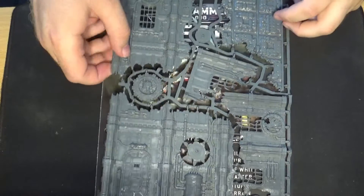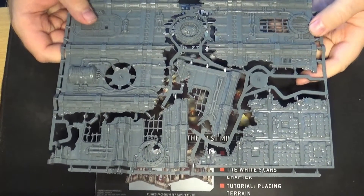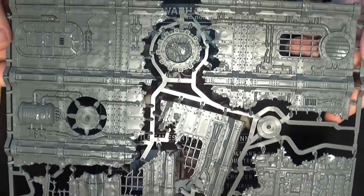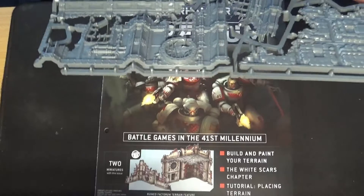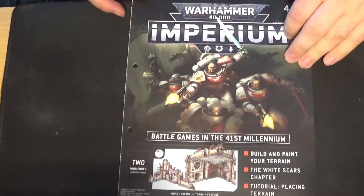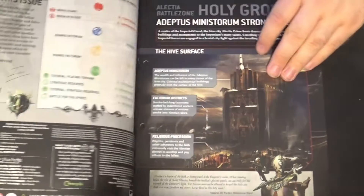Issue 44 has a repeat of a previous issue — it's the building sprue, exactly the same one as before, so I won't do a detailed look at that. Issue 44 has the White Scars on the cover.